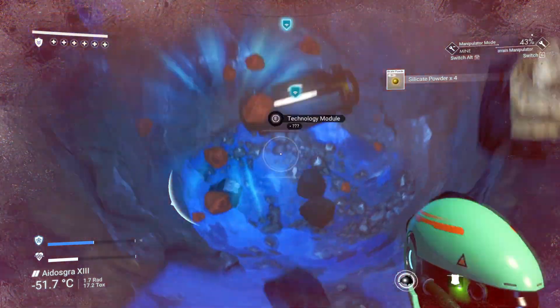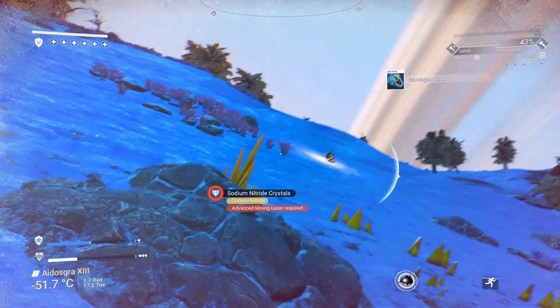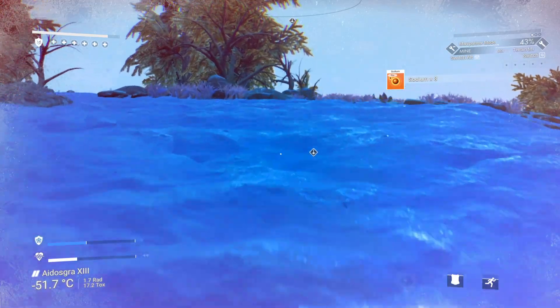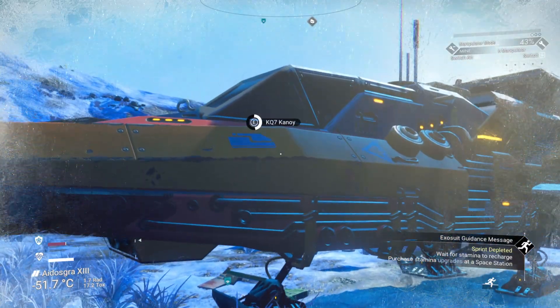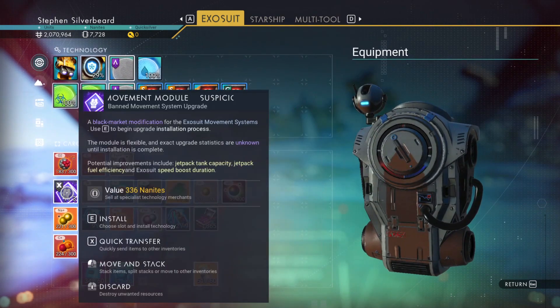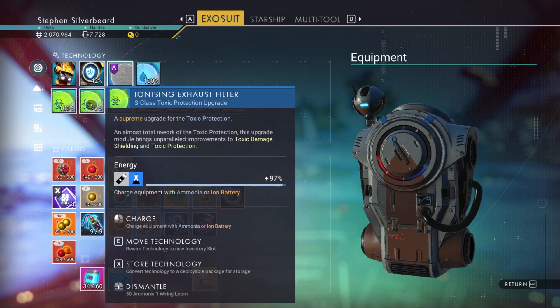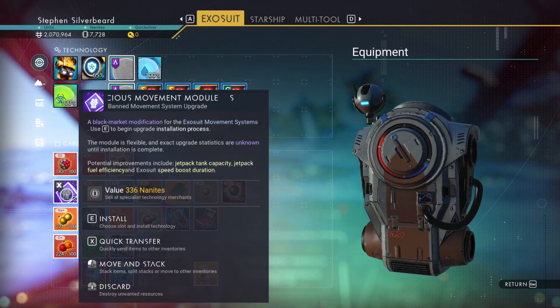Grab this. Right, back to the ship - one last push back in for a recharge. We've got the suspicious protection module. We've now got these double shields. If I dismantle this, that gives us some ammonia. Now if we install this in the right place...